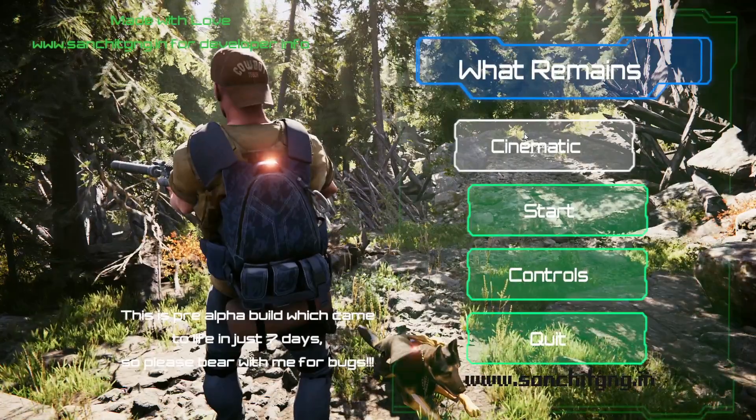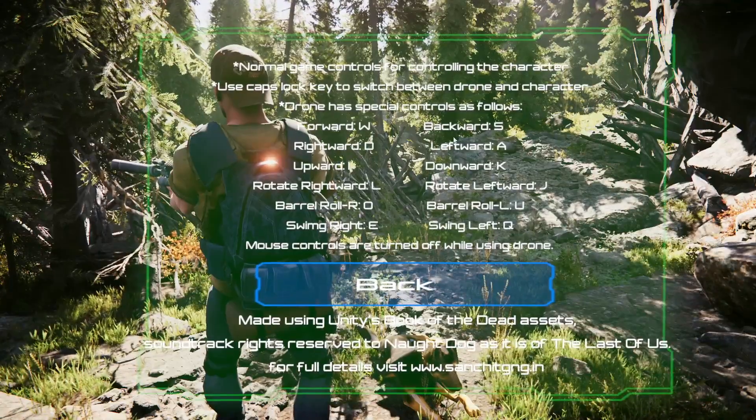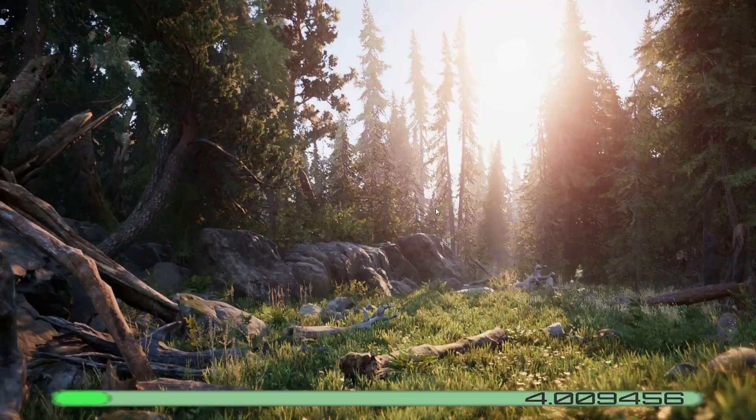We are back in the menu and here are some controls — we can't change them from here, so we can directly hit the start button. One thing to note: this game is only 1.2 gigabytes in size and you do not have to install it. You just click on the launcher and you're good to go. The game is already opened and it's pretty dark in here.